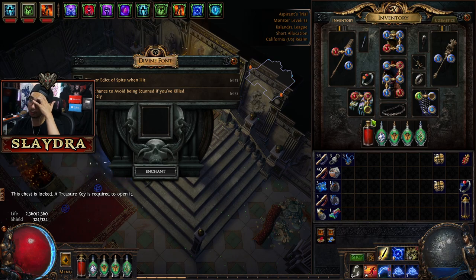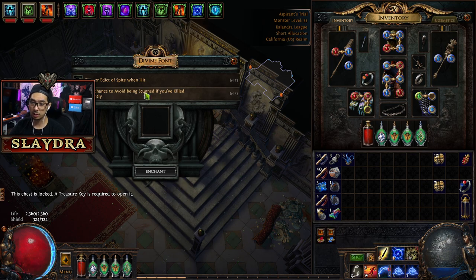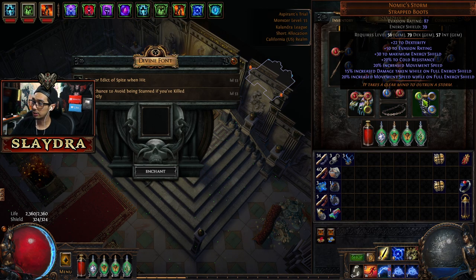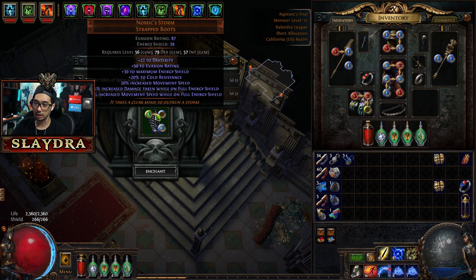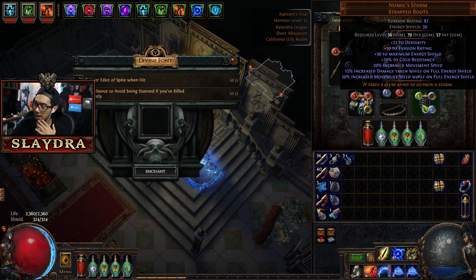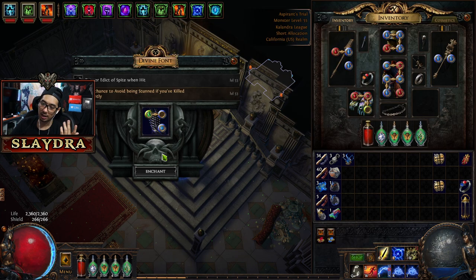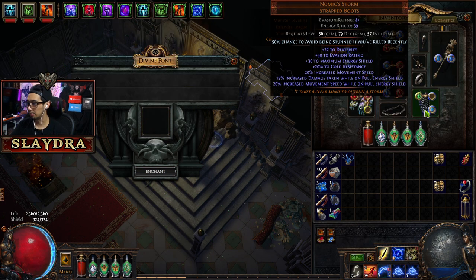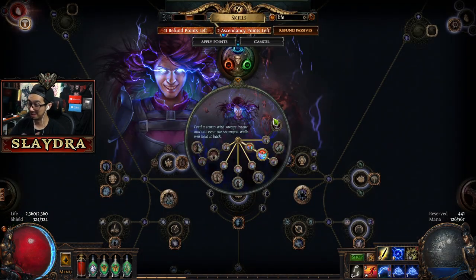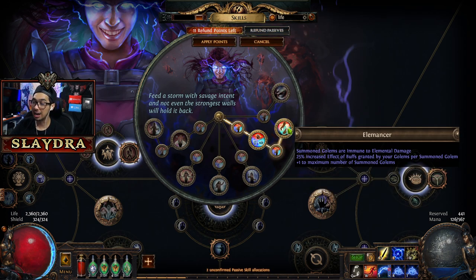All right, so now we're coming up to a different enchant. Remember how before we could get the enchant? This one lets us avoid being stunned if we've killed recently, or we can get Trigger Addictive Spot. We're gonna throw this enchant on — it will make it so the item has a requirement. We don't even use the ice golem yet, so we're just gonna throw this enchant on.